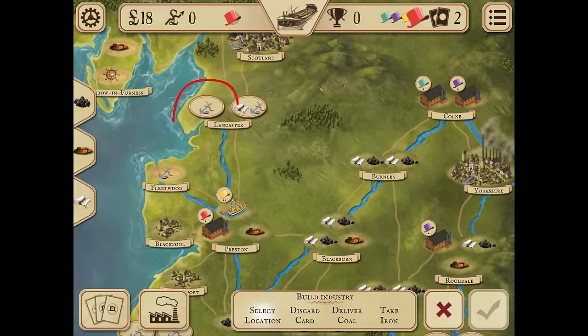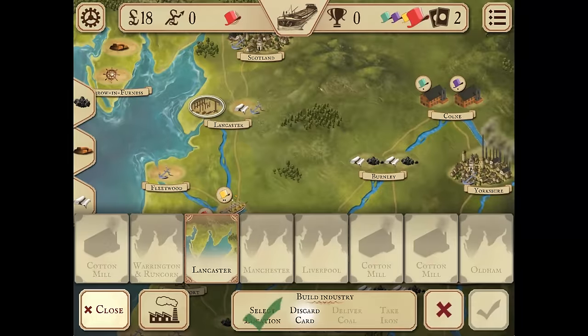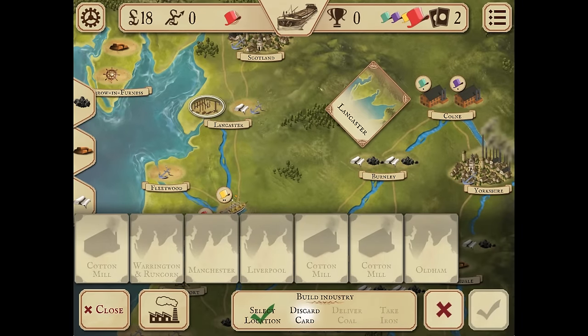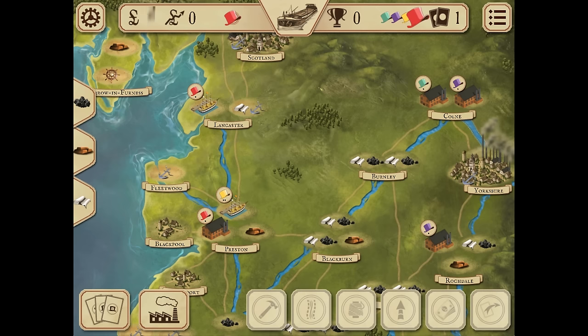Let's build a port. Select the slot with a port symbol in Lancaster. Build a port for six pounds, which will give you three income points and two victory points. Confirm the action — the port has been built.